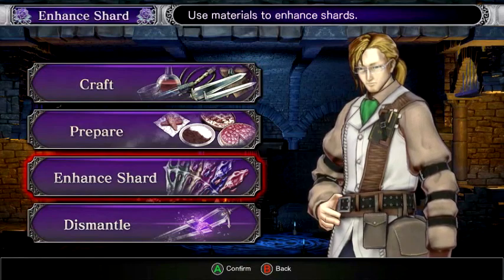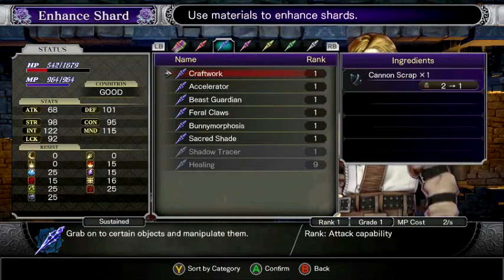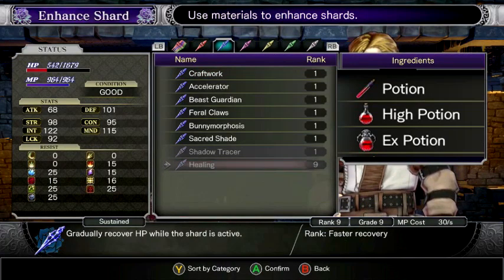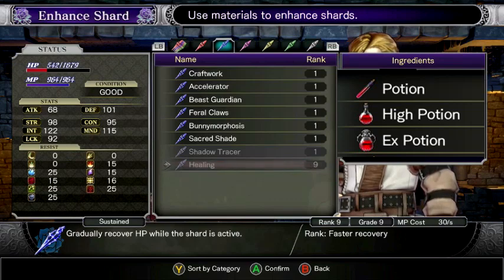Come back to this guy and enhance your chart. To enhance the healing chart you'll need potions, high potions, and X potions. If I remember correctly, you need about four potions, three high potions, and maybe two X potions — need a little bit of work on that.